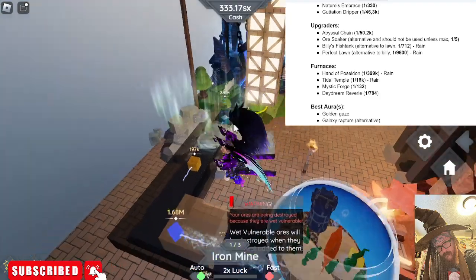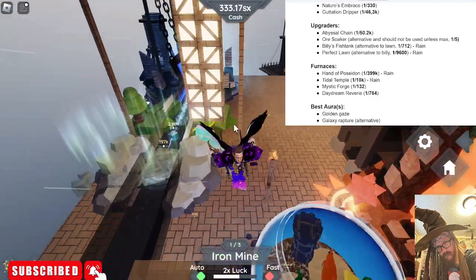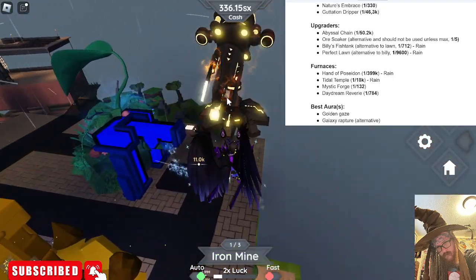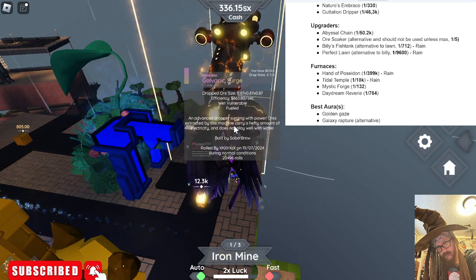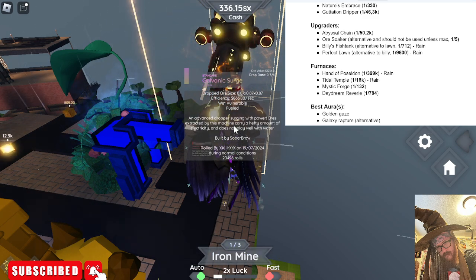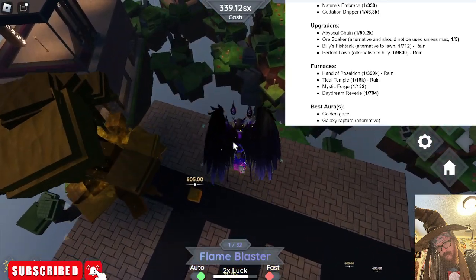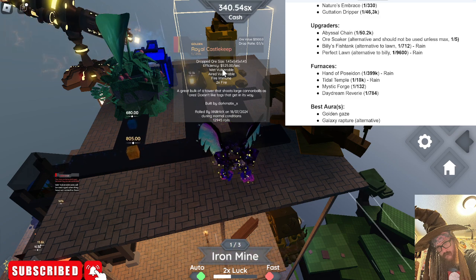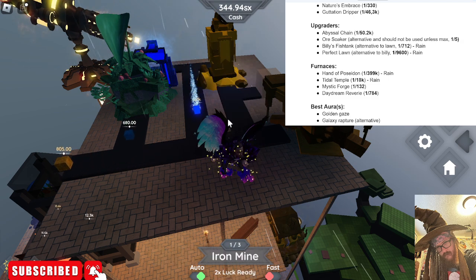Don't hate on the video if you don't think I'm doing great — I'm only into the game a day. This is one of my best drops, called the galvanic surge. I cannot pronounce it but it's the best item I've got right now. I've got the royal castle keep: wet vulnerable, fire immune, air vulnerable, and two times fire — it's only gonna get wet anyway.